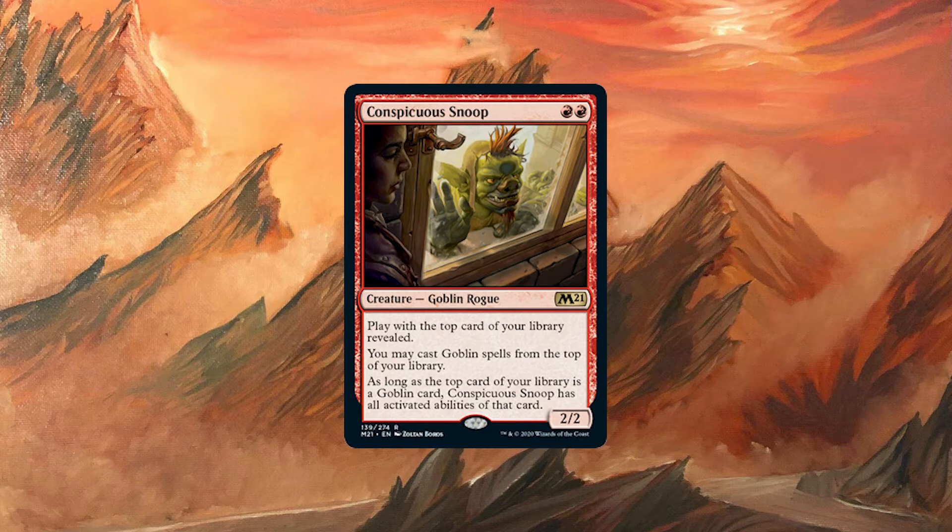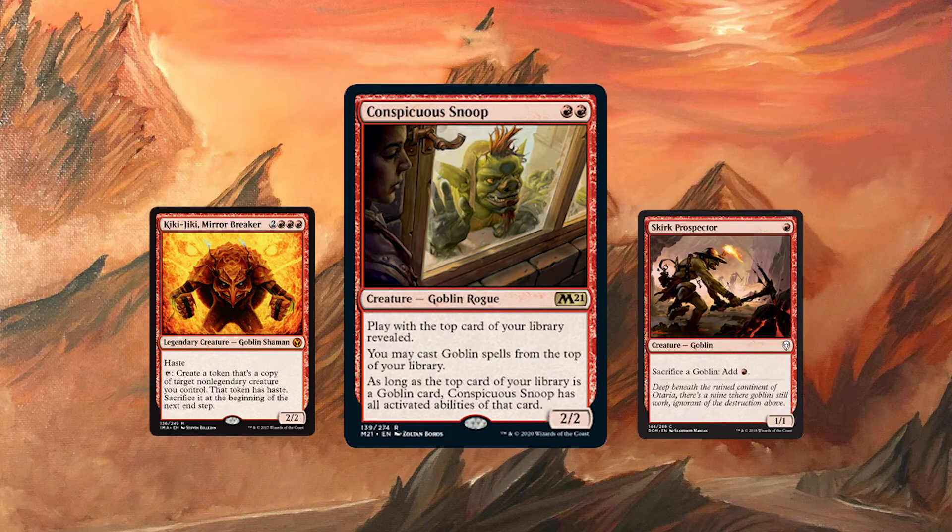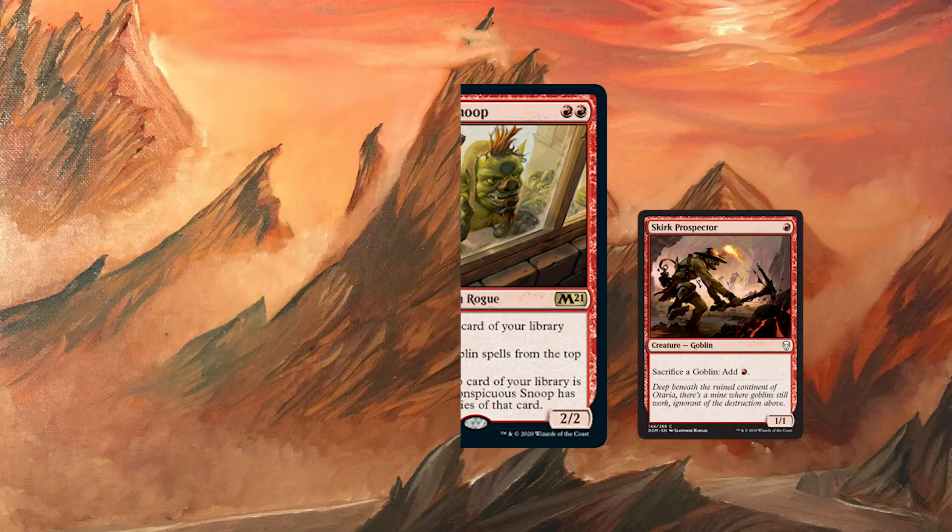On paper, this card seems okay — I can activate one ability of a goblin per turn, or I can cast a few goblins from the top of my deck. But when we start looking at cards such as Kiki-Jiki Mirror Breaker and Skirk Prospector, it gets a little bit better. We'll start with Kiki-Jiki.